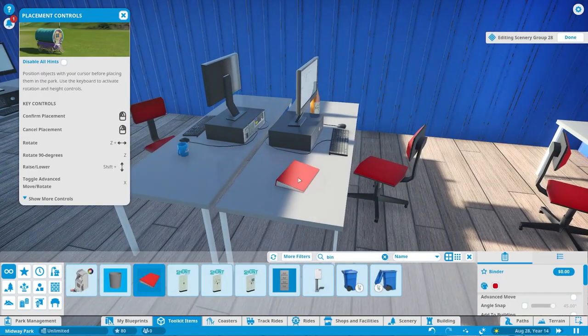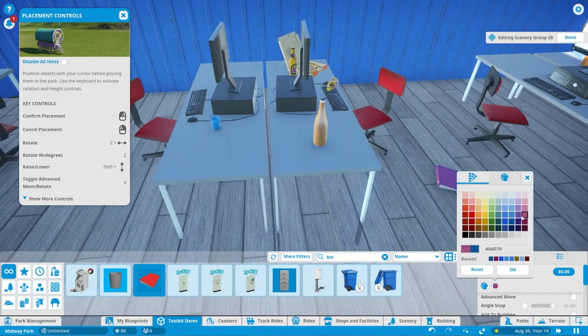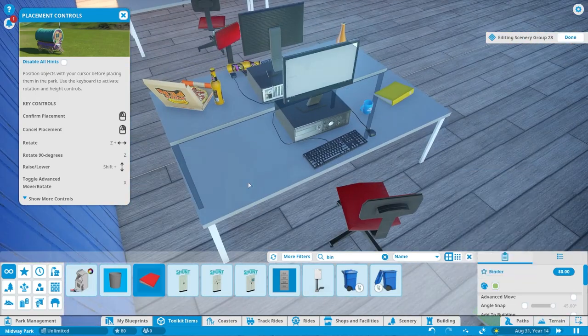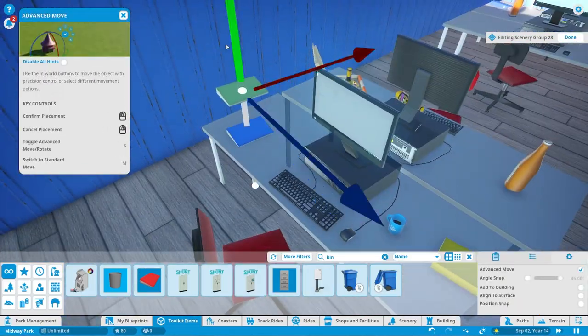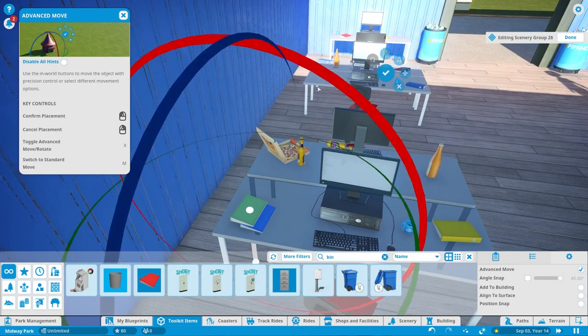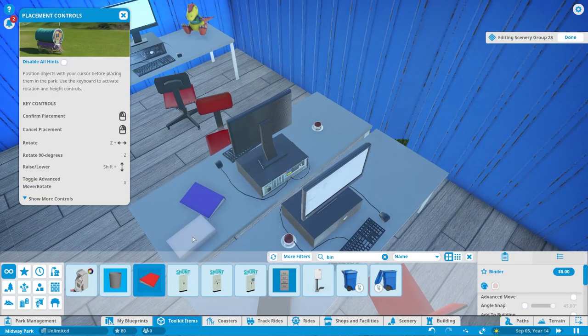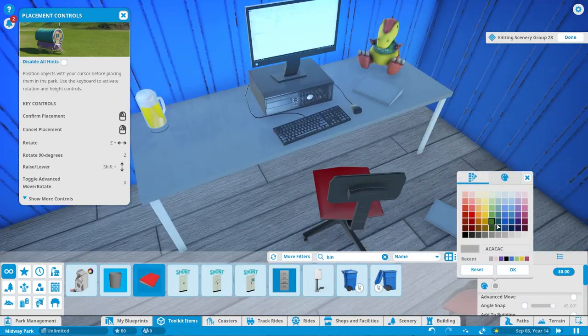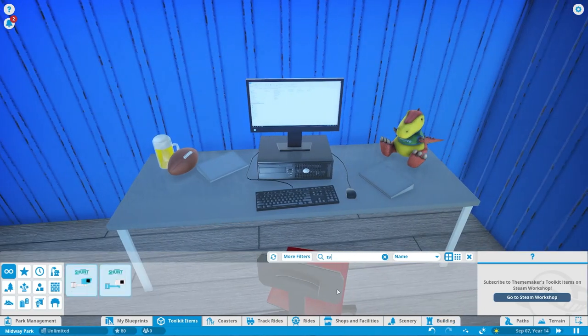Just imagine that's apple juice in those beer bottles — it is not actual alcohol, don't you worry. Now we are kind of cluttering up these people's desks with files and folders and stuff. In the back I did a lost and found section, so hypothetically this is where park guests would go to retrieve items that they may or may not have lost in the park.